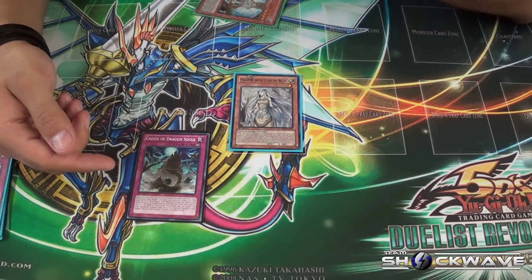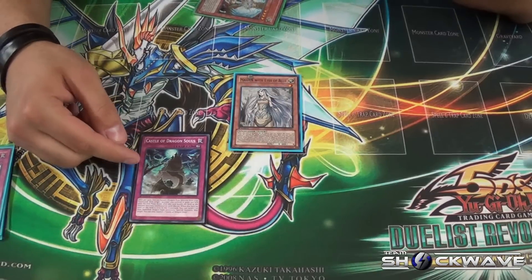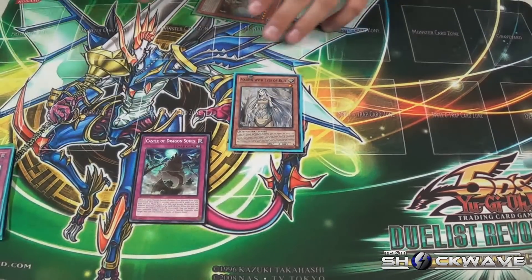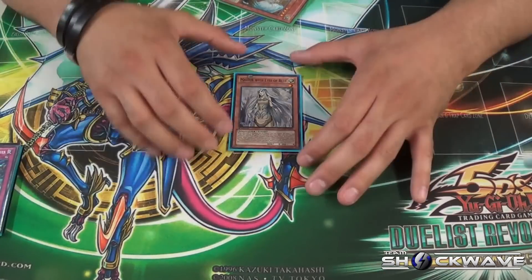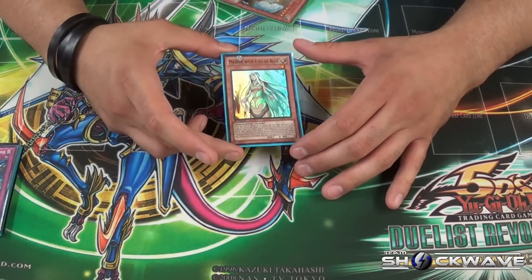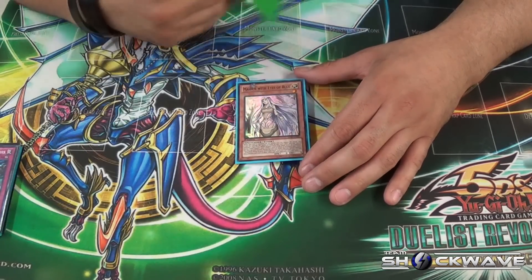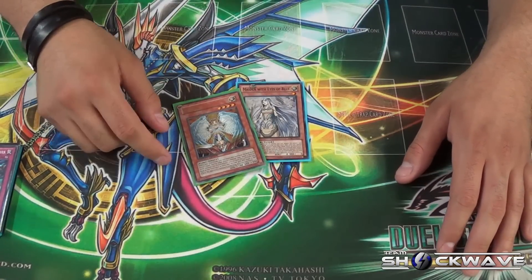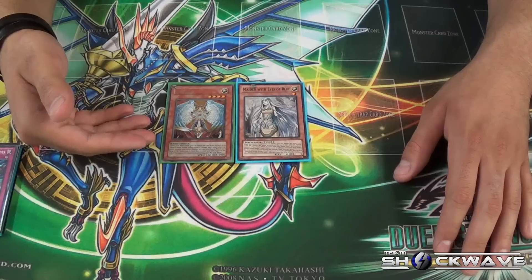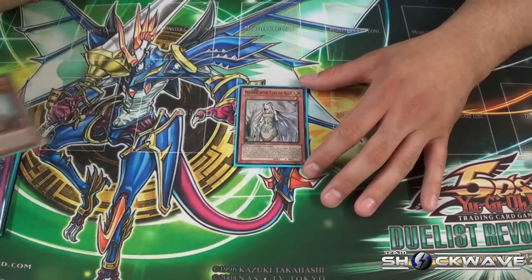I feel like E Dragons might tech Dragon Soul Castle a little bit. It's definitely a way to put pressure on your opponent and make them not want to MST or play something like Malevolent Catastrophe. Moving on — I've actually been laughing about this every time: my opponent will swing at Maiden and then activate Breakthrough Skill, Skill Drain, or they'll activate Valor during my turn and play something like Battle Mania to make me attack. As soon as they swing at Maiden it ends up as a suicide. They also try to lance my Maiden to try to win the battle, but Maiden at zero ATK — I'm going to win.